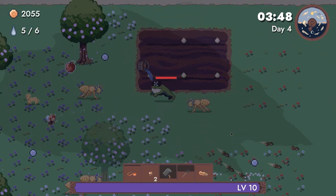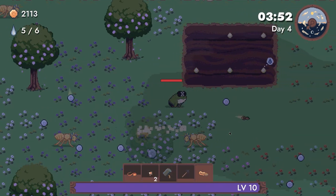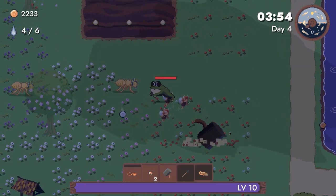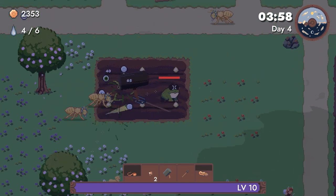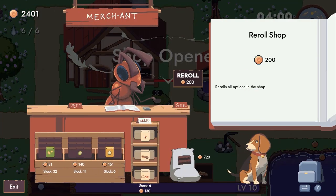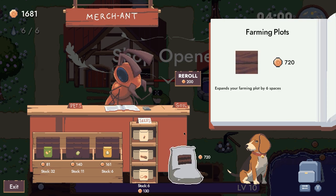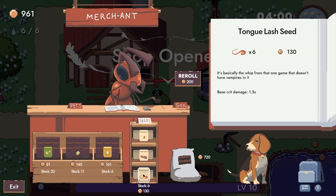I do like the golden retriever — go get me stuff! Are you actually doing anything? I don't know what he's doing. Okay, shop's open. Buy please — buy again. Tongue lash — sure.